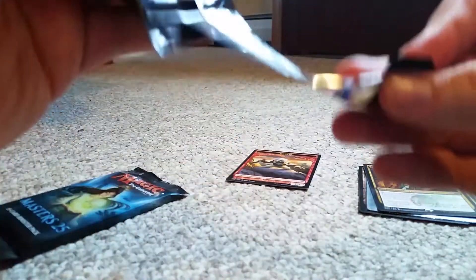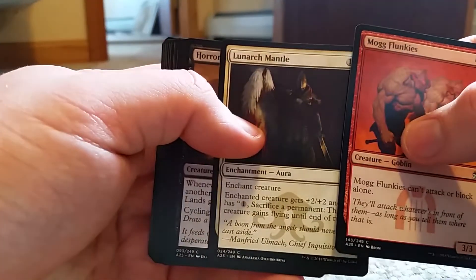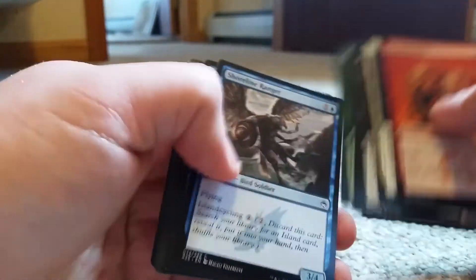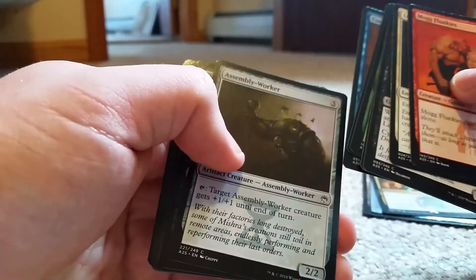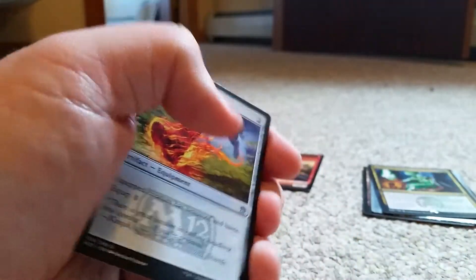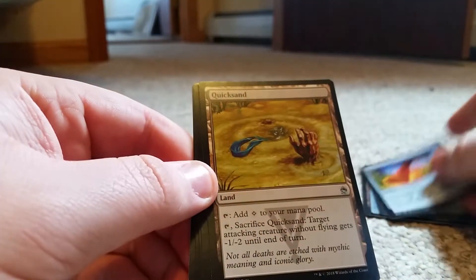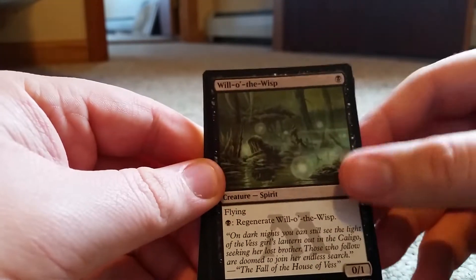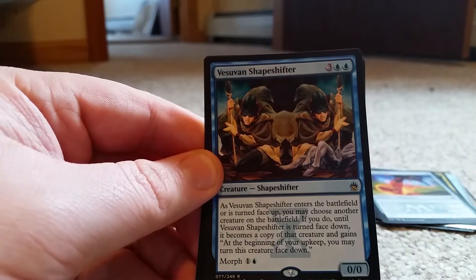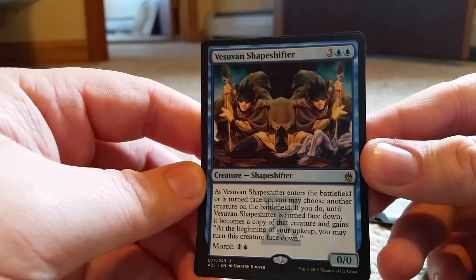I'm pretty sure my box is already at my school and I'm at home right now, so I can't get it, which kind of sucks — that's just how my life goes. We have Swiftfoot Boots, that's a solid card, Quicksand — get out of here — Roil the Wisp, and ooh, the Stubin Shapeshifter, the five-drop creature.